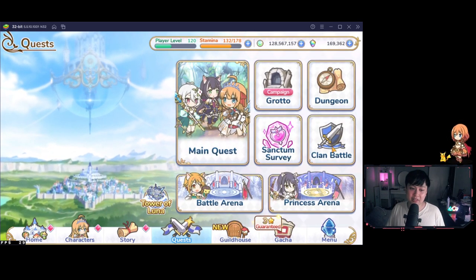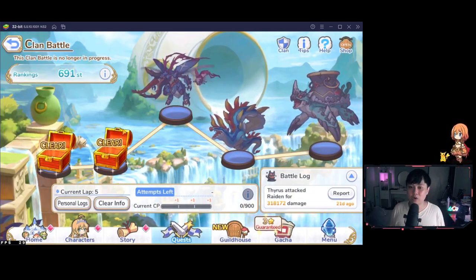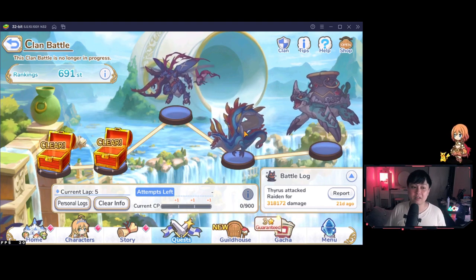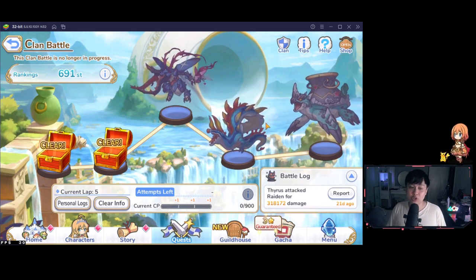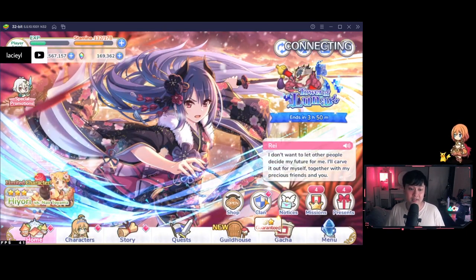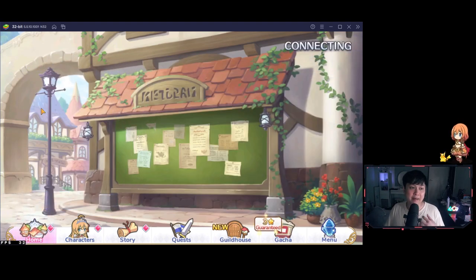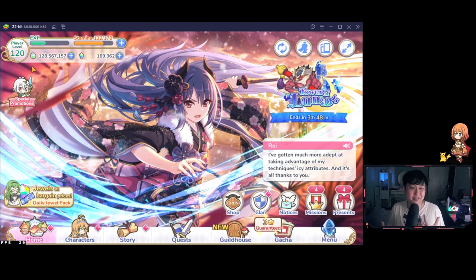Clan Battle is end-game content. There are five bosses, and over five days your clan has three attacks per day to use on any boss. However, you must defeat each boss before you can attack the next one, so you're working with 29 other players to clear all the bosses. As a beginner, just join any clan ASAP. When you're approaching the level cap of 120 and getting stars on your units, you can start looking for more competitive clans.